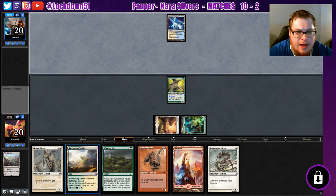We'll be able to throw down a lot — probably Blossoming Sands, Sinew Sliver, and Sidewinder Sliver — and just develop the board. We'll wait to play our Hunter Sliver.